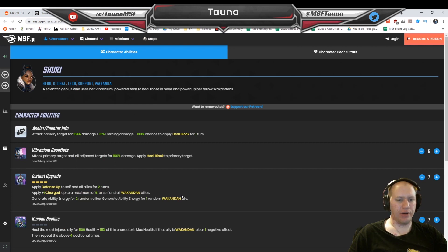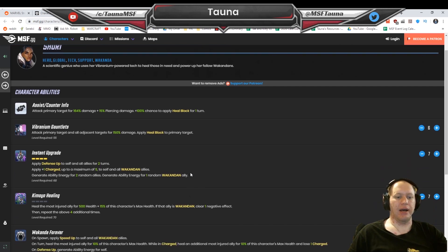Next up, number 8, we've got Shuri, mostly because she's just insane for defense up. Being able to pump out defense up and heals, and then generating ability energy for herself is really helpful. She can also generate ability energy for allies as well, which is going to be great. Applying heal block isn't going to be super useful overall, but it is going to be very helpful.